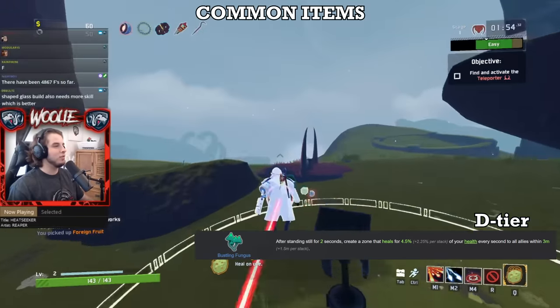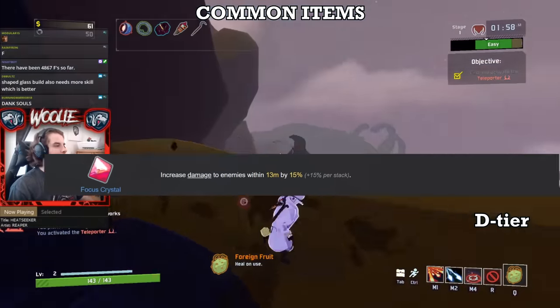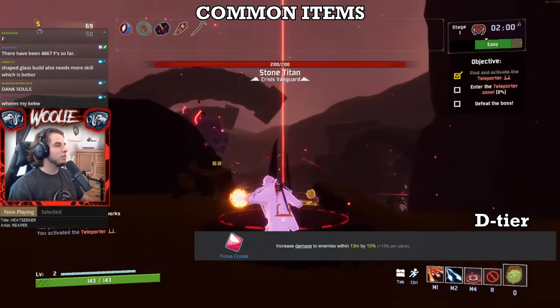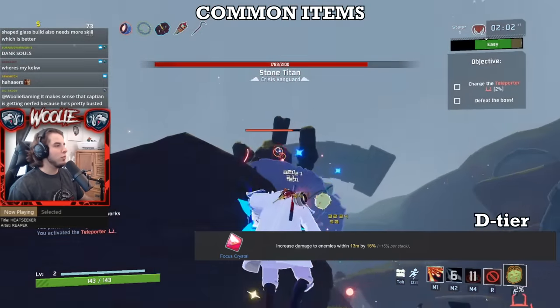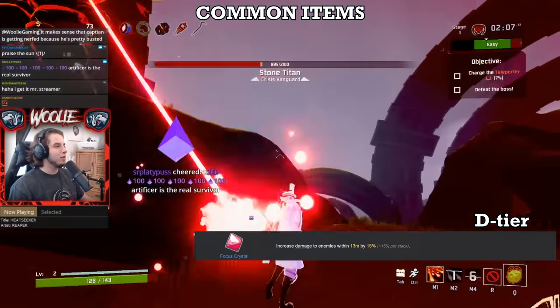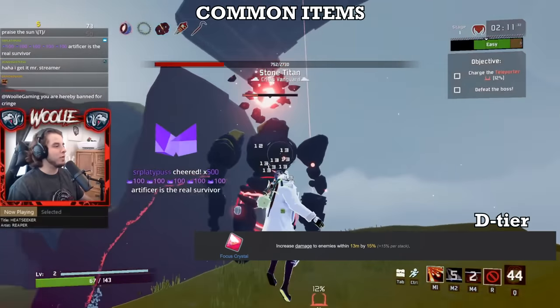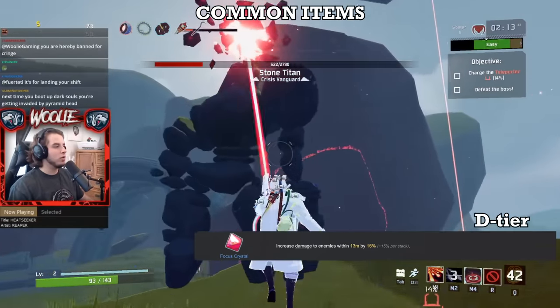His turrets receive all of his items and are always standing still, so just a couple of Fungi increase their tankiness by an extreme amount. The second and last item in D tier is the Focus Crystal. Similar to the Fungus, staying in melee range is too inconsistent of an effect to take advantage of in most situations. This one has another obvious exception — melee survivors — in which the Focus Crystal gets an A. In all other cases, you just will not be that close to enemies past the first few stages, or else you're asking to die.